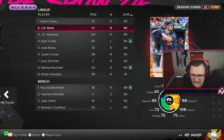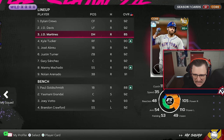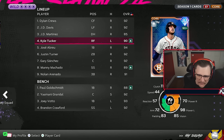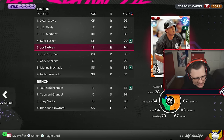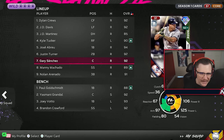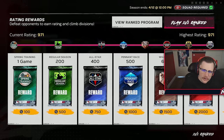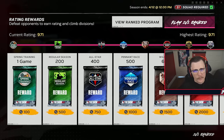JD Martinez hits third - he's going to do disgusting things. Cleanup is Manny Machado, doing disgusting things, yorking fat ones. Kyle Tucker, Jose Abreu in the five spot with runners on. Justin Turner in the six. Gary Sanchez in seven, Manny and Arenado hitting nine. We're rated 971. Let's show how a 50k team gets it done on legend.